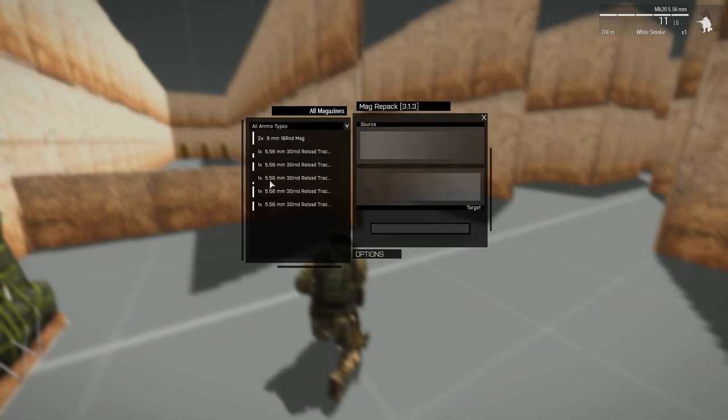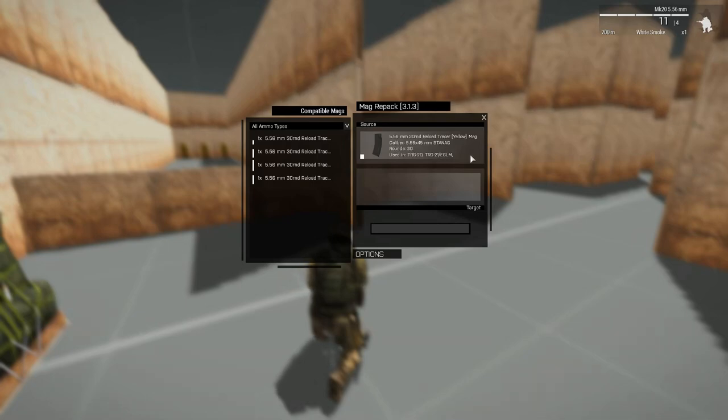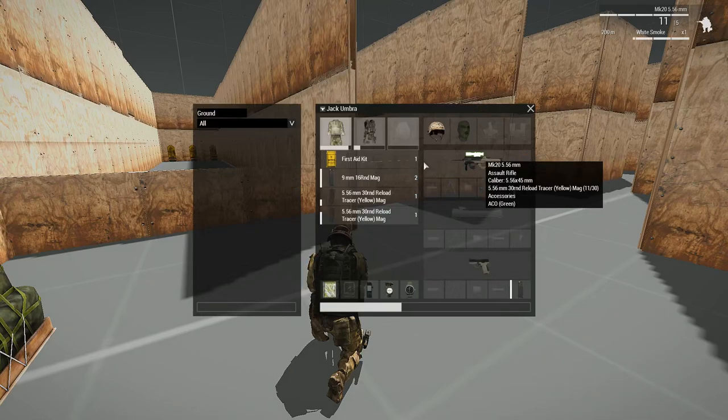For example, I want to get rid of this mag with no bullets in it — I drag it into source. You'll notice the 9mm mags have disappeared and we can only see compatible magazines, so you're not stuck trying to work out which bullets go into which magazine; the mod works it out for you. Then there's a magazine that's almost full — I put that in target and it will bullet-by-bullet pack the new magazine full.